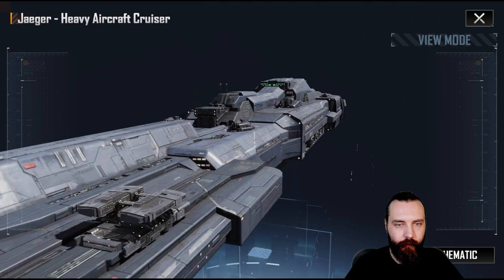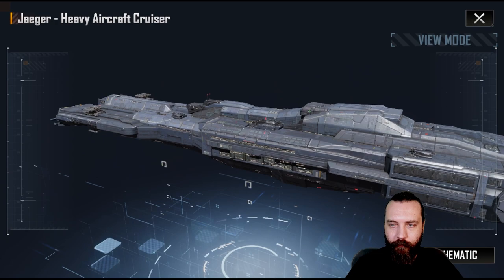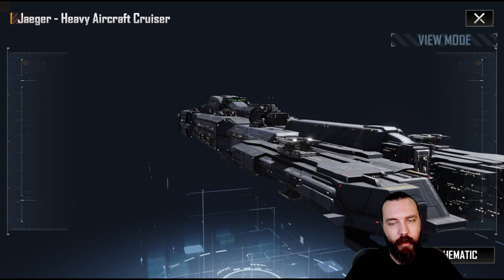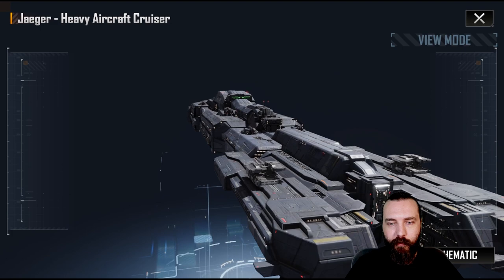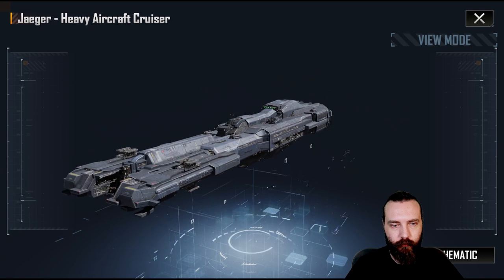We then have the Jaeger, looking nice in its Antonios blue colour. Unfortunately I don't have the heavy cannon variant of this, which I'm sure would look pretty cool as well. I'm guessing the heavy cannons swap the Corvette docking points. I've never personally seen one in-game. But yeah, another really cool ship.